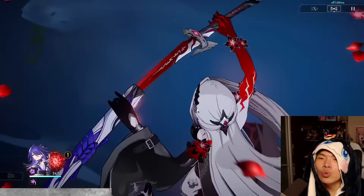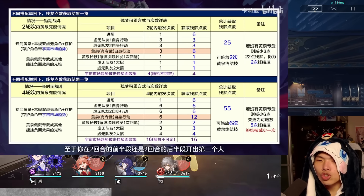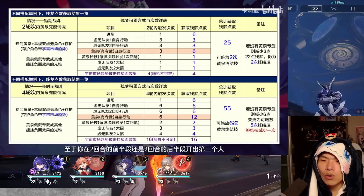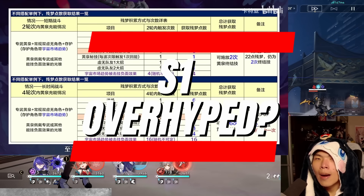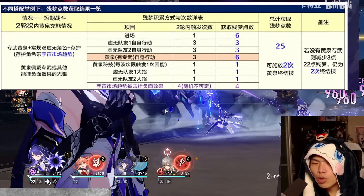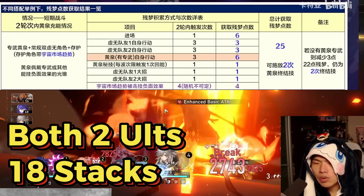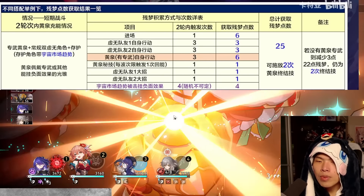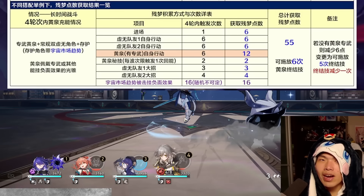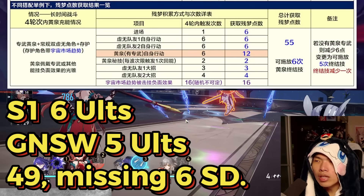Now I'll go through an example Ultimate rotation using Acheron, 2 Nihility, and a sustain running Trend of Universal Market. The attached image shows how many Slash Dreams Acheron can obtain in one and two waves across one and two cycles. This is important to demonstrate why Acheron's S1 light cone may not be as critical as you think. In a two-cycle example, Slash Dreams stacks to 25 with S1 but 22 without — both only allow two Ultimates (18 stacks), drastically reducing the gap between S1 and alternatives like Goodnight and Sleep Well.